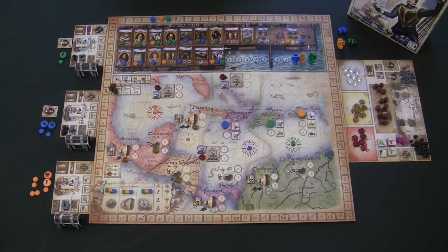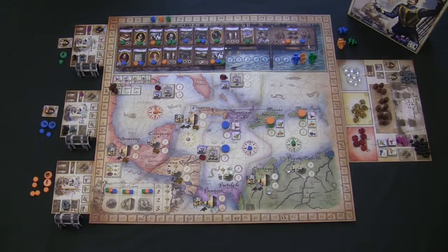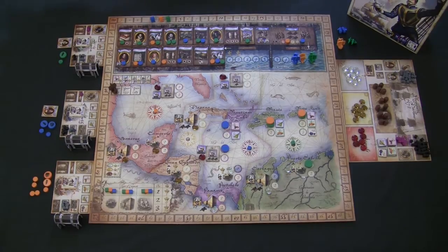Players continue placing discs at locations across the board. Remember, you can't visit the same location twice, but you can go to any location you can legally reach. Continue placing discs one at a time until all discs are placed — all face down, so no player knows which opponent is sailing to which location first. It is still a race: being first to each location gets you the extra special rewards like jewels, gold, and silver. Even if you're not first, you still get victory points for attacking. And if you sail to a location and decide it's not worth it, you're not required to interact — you can choose to sail back instead.